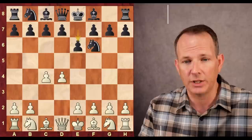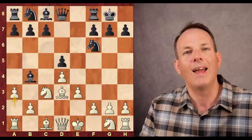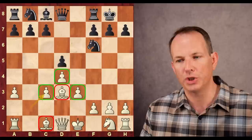D4, knight F6, C4, E6, knight C3, bishop to B4. Dominguez plays the Nimzo Indian. E3 — the Rubenstein variation from Farrugia. Castles, bishop to D3, D5, CD5, ED5, A3. Asking a question of the bishop: are you going to take the knight or are you going to retreat? Taking the knight is not a good idea because in this case white just has a strong pawn center and a two bishop advantage.